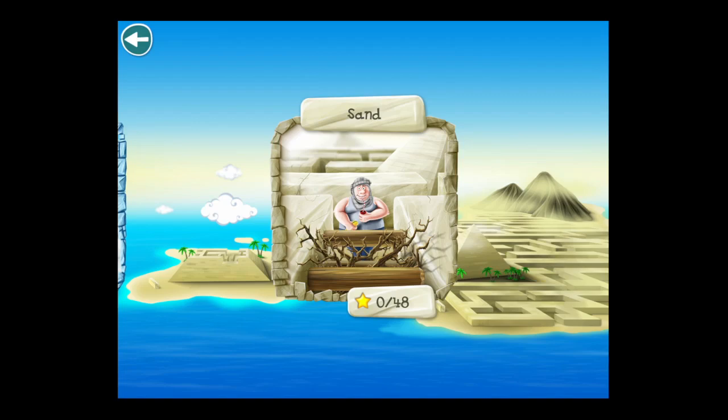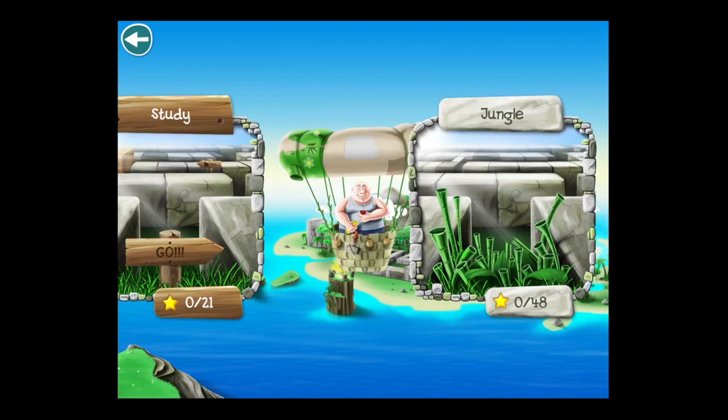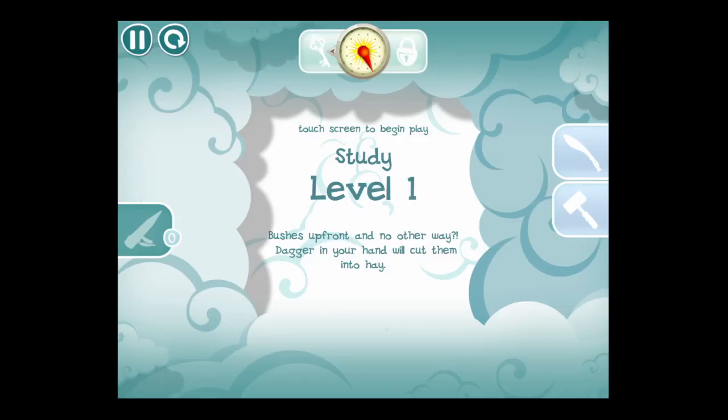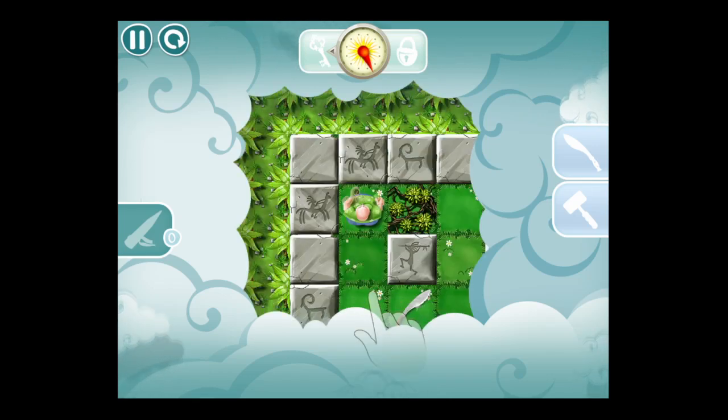Here's a look at the four unique game environments currently: Sand, Ice, Jungle, and the Study. We're going to head into the Study. It's the first level in the Study and they give you a little bit of a tutorial. Items on your left you can use or choose to use, and items on the right automatically get used.